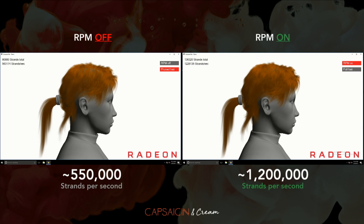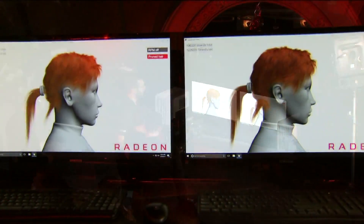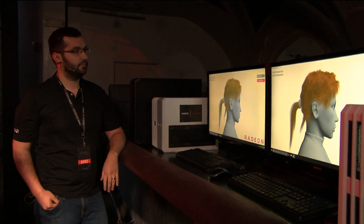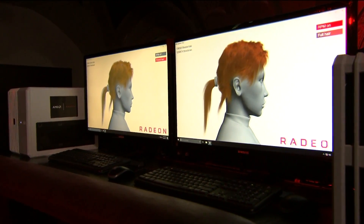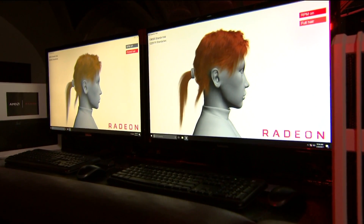What you're seeing on the right is shaders leveraging Rapid Pack Math, running at double the speed. All instructions that can leverage the FP16 format allow you to have almost double the number of hair strands for the same performance. You can either cut your current content rendering time in half or increase the richness and double it. It's effectively 2x the number of hairs for the same performance, enabling developers to create something richer and more photoreal.